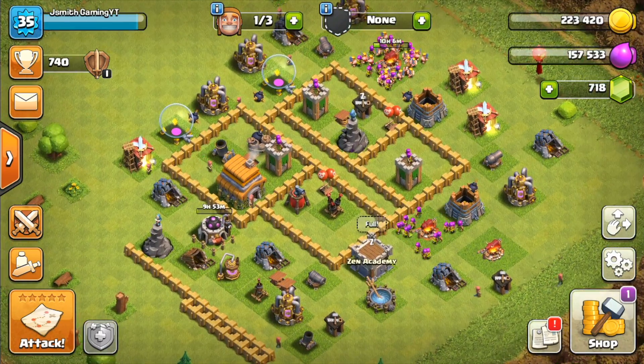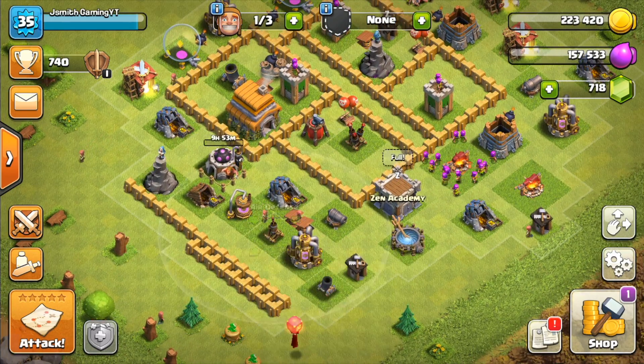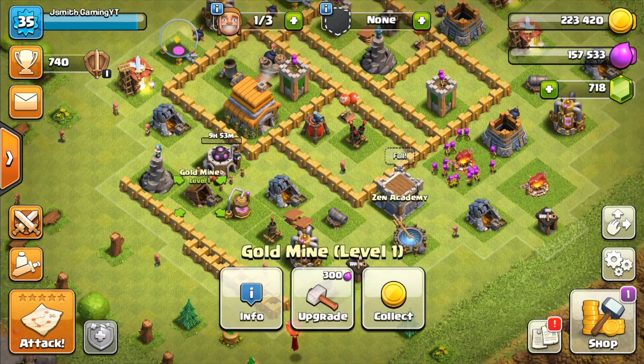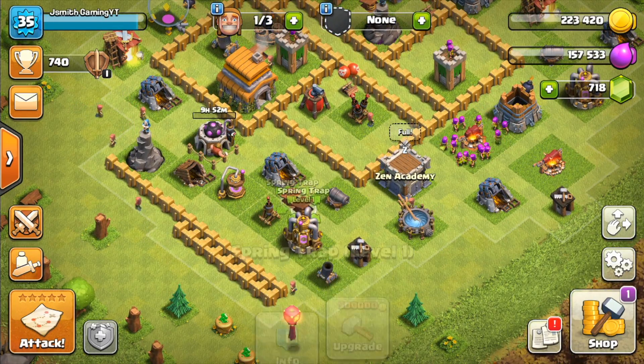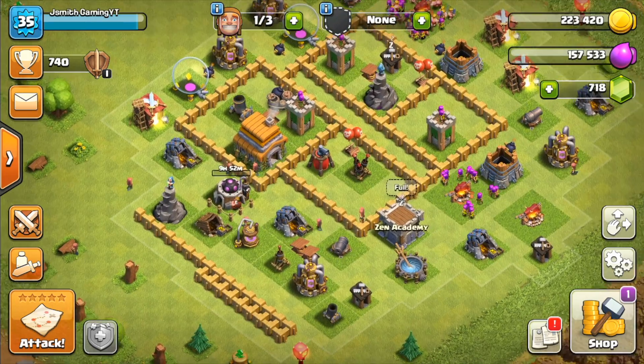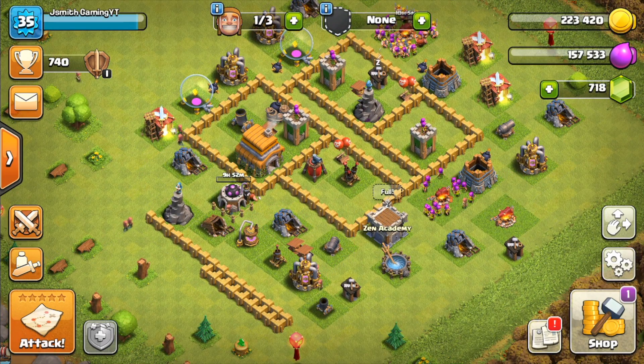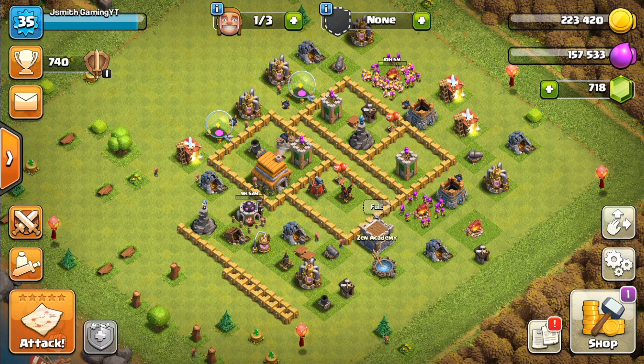You get a variety of new buildings: another cannon, a new air defense, a wizard tower, two resource buildings, as well as two spring traps and one giant bomb. Those are the new buildings you get at Town Hall 6. I recommend you put them down as soon as possible — they're pretty cheap — especially since you get that three-day boost now.